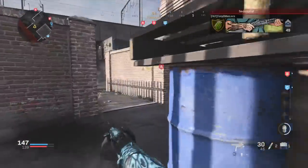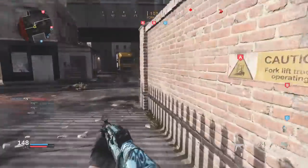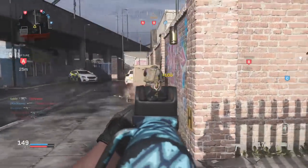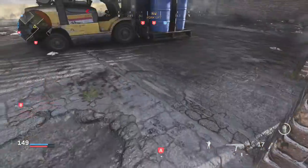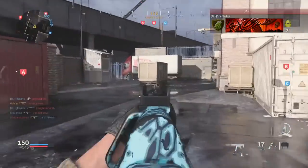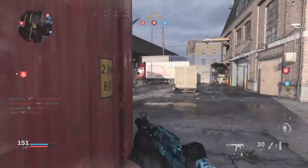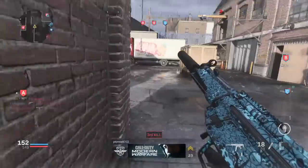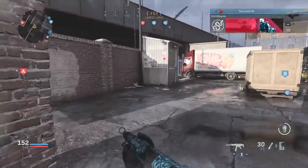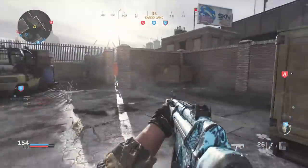Next is Overkill — self-explanatory, you get two primary weapons. This is great if you're rocking an AR and an SMG, and right now the most broken combo is the AR and the shotgun given how overpowered shotguns are. Even after the nerf coming to the 725, Overkill can still be great, especially in Ground War where you might want your M4 but also want that shotgun or MP7 when infiltrating buildings.